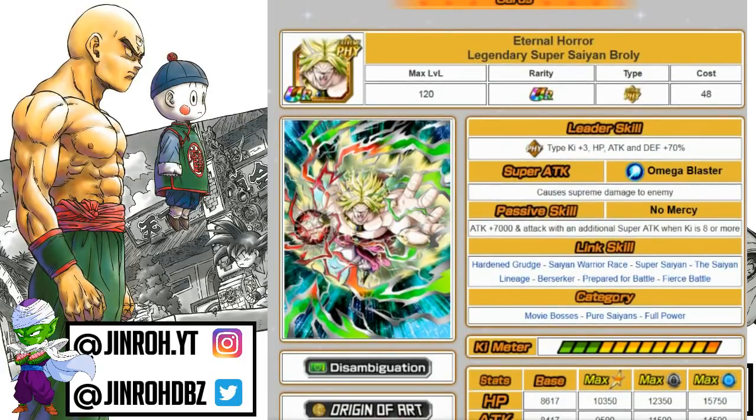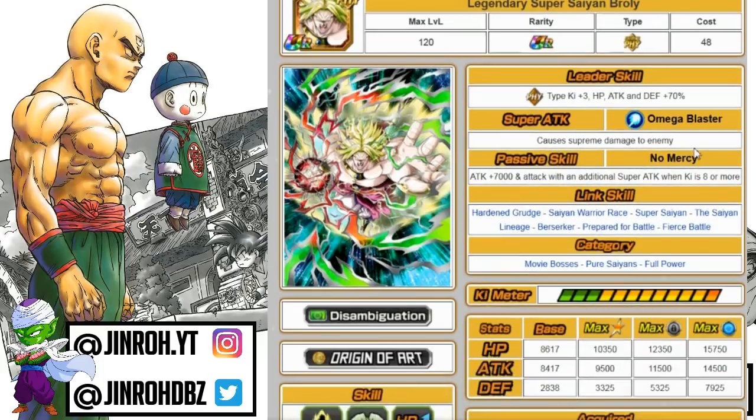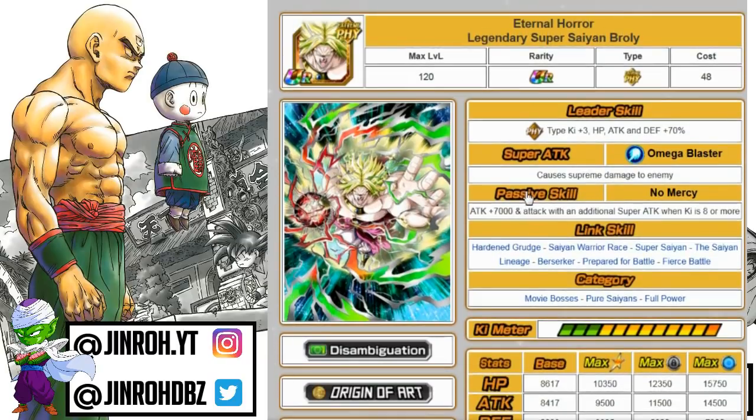This next one is definitely outdated and a lot of people have forgotten about it, but I run him on Battlefield in certain Extreme Physical-type team builds. He still has a 70% lead for Physical type, so you could run him as a secondary leader for Battlefield settings. The super attack is only supreme damage, so hopefully with the EZA he'll get immense damage instead. The passive skill is a flat increase of 7,000, which is definitely a hindering factor. He does have the ability to Super Attack when ki is 8 or more, so he can super up a couple of times.